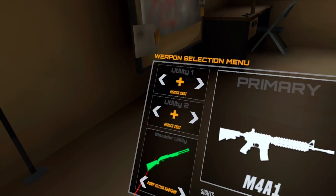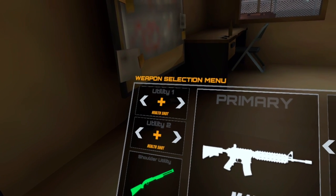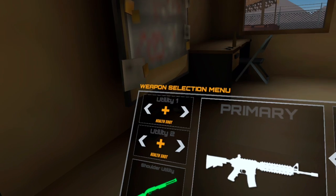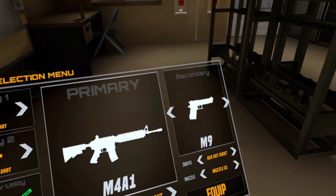Over here you have your utilities. You have two utilities that will be placed on your vest and one utility for your shoulder. Right now I have health shots enabled and a pump-action shotgun equipped. I'll go through every single utility later. Once you've selected everything you want, click the equip button and it'll all pop up in front of you.